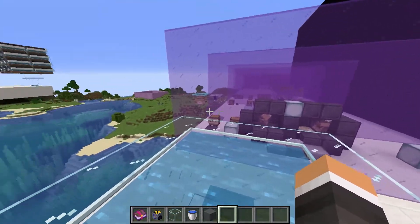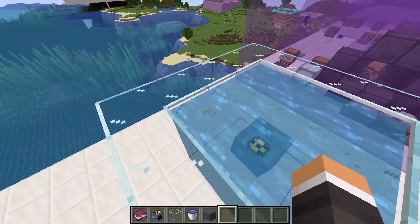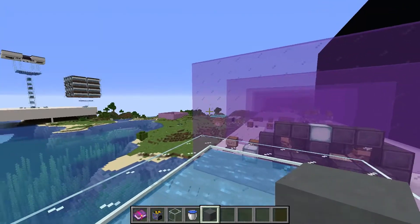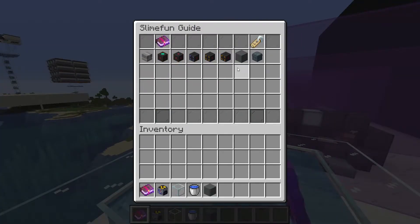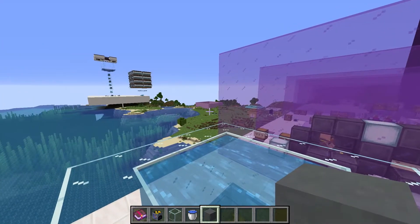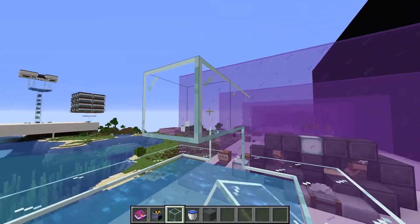To run the nuclear reactor, it requires a radioactive fuel. We can't use cargo to put fuel in directly if we want to automate it, as that would require clearing some of the water. As a result, we have to make a reactor access port, which we can find in our cargo management section of the Slime Fun guide. We need to place the reactor access port three blocks above the reactor, just like this.